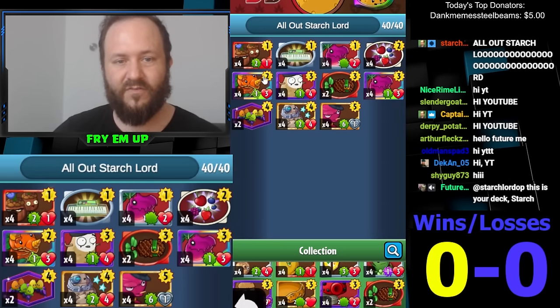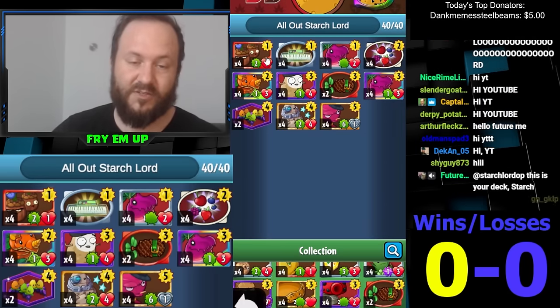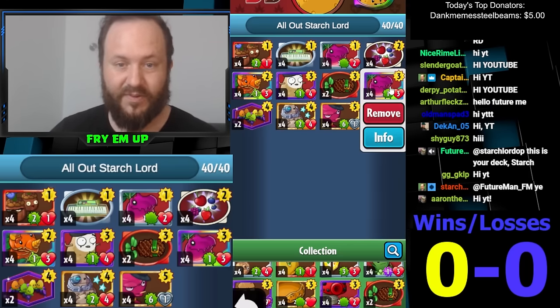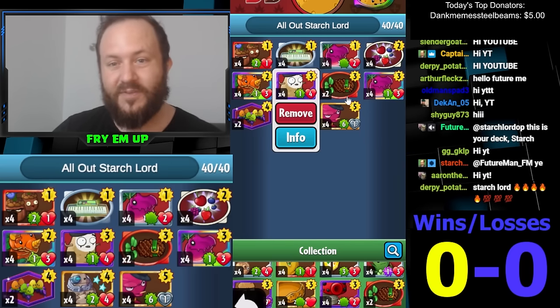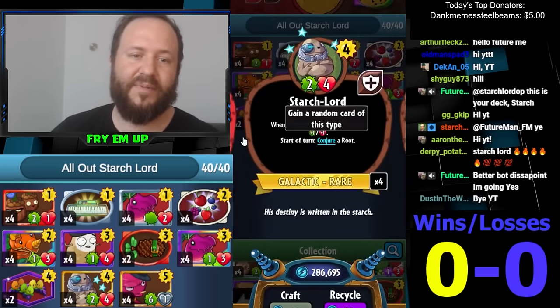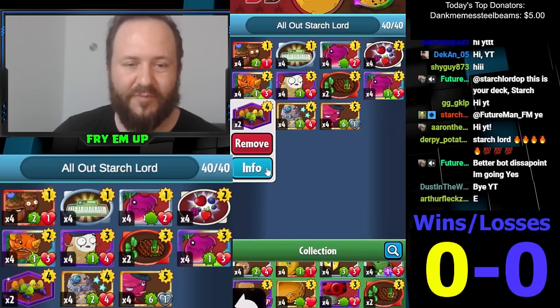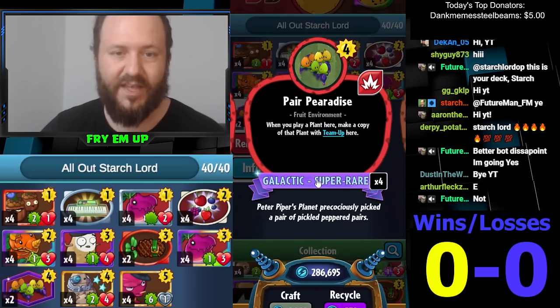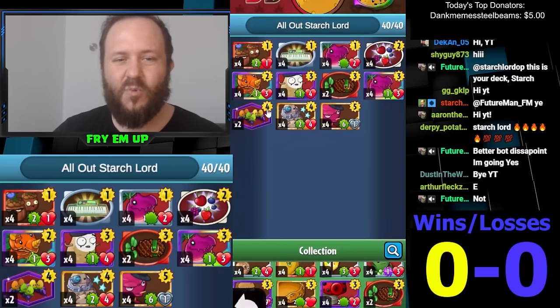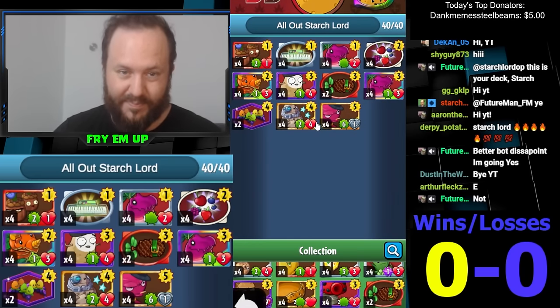You're not really waiting and holding on to your cards waiting for a Starchlord — you really want to develop a strong field on turns one and two. Turn three you're either developing an even stronger field with a raptor combo, or you're setting up your Imitator to copy Starchlord on turn four. We're also running a couple of Pair Paradise — I was going to run this as a four-of but it was kind of overkill, so just running two.